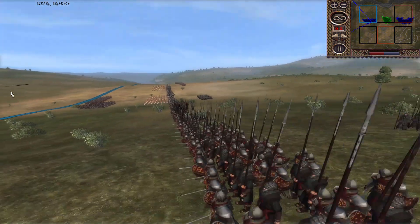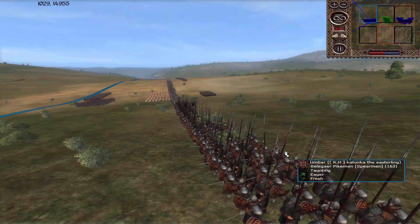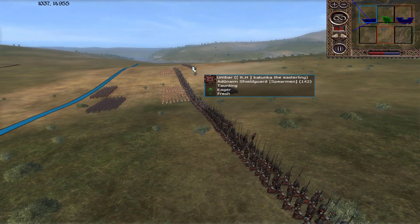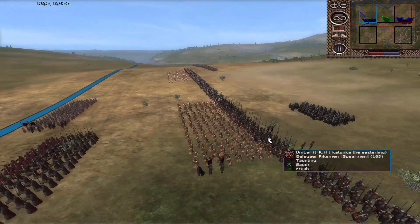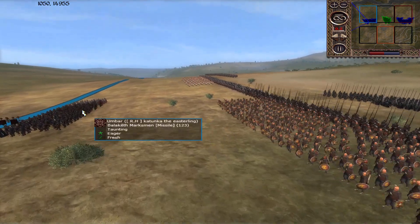Umbar here has the Warlords of Umbar on his left flank. Then a very sturdy line of Alcorondas Legion mixed in with the Beligar pikes. In the back here's some Shieldguard, some Harbringers of Castamere, and some more Shieldguard. Corsair Infantry, and some Sentinels, and some Balikith Marksmen. That's a really sturdy formation, and then the Sentinels there to just mix in wherever you need them.